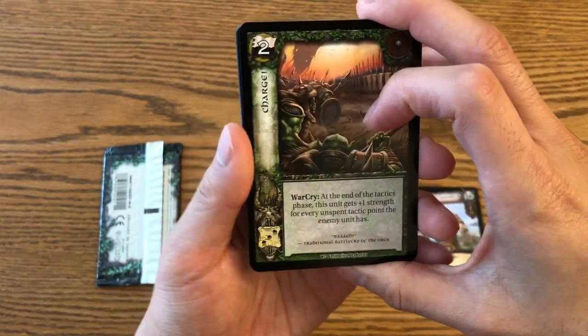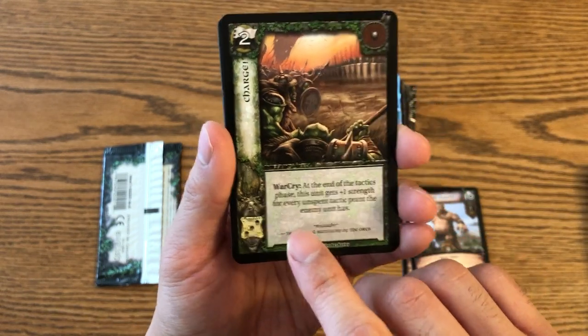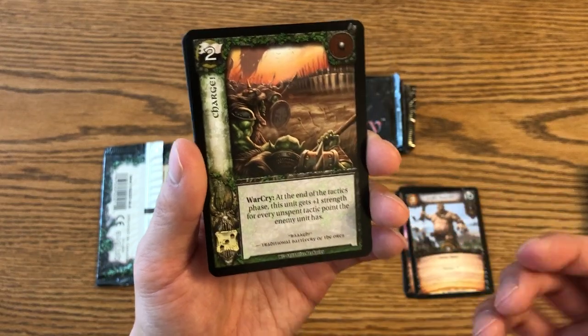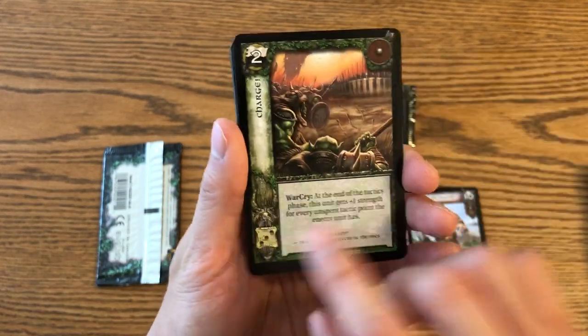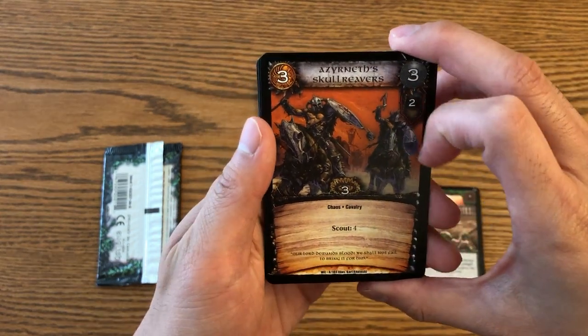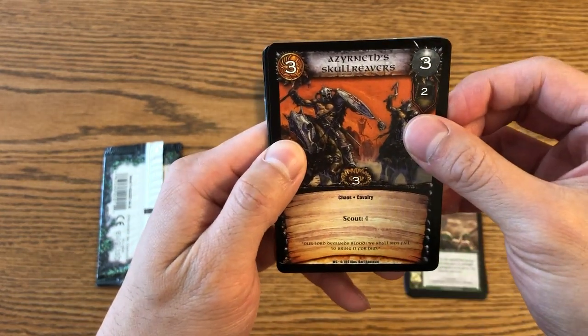You got another action card — you can see they've got die rolls. Whenever you need to make a test there are lots of tests in this game, like leadership tests just as in Warhammer Fantasy — you roll off the top of your action deck. It's more chaos cards. I believe it's Chaos Marauders — pretty cool.